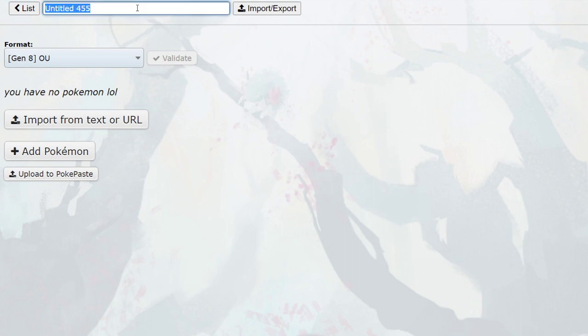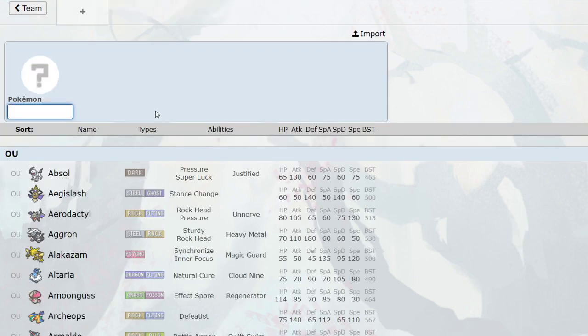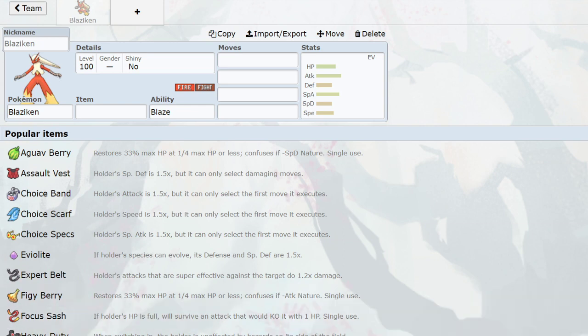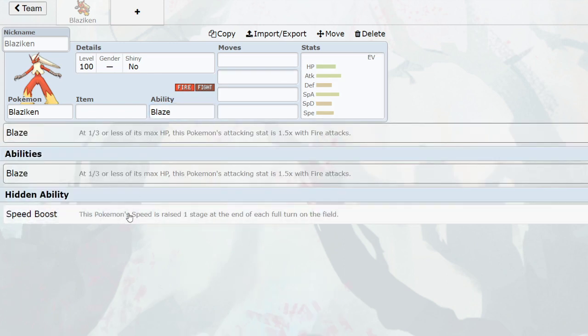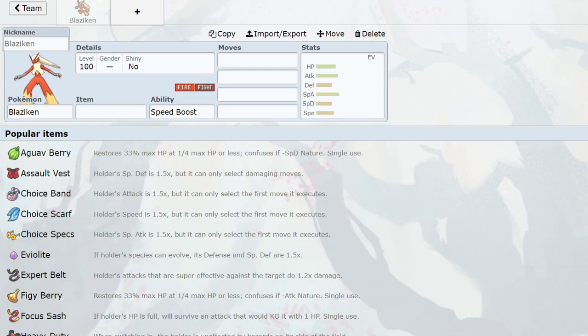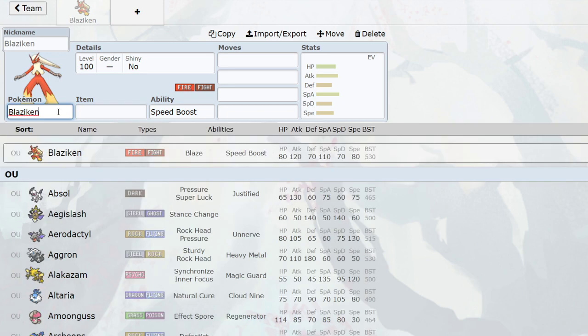Number 7 might surprise some folks — it's Blaziken. Now you might be screaming right now and saying Blaziken's the best, he's top three. No, he's number 7 — he's the three below I'd literally use before I touch Blaziken right now, which is crazy. But I have to tell you the truth — Blaziken is not the hot boy he once was.